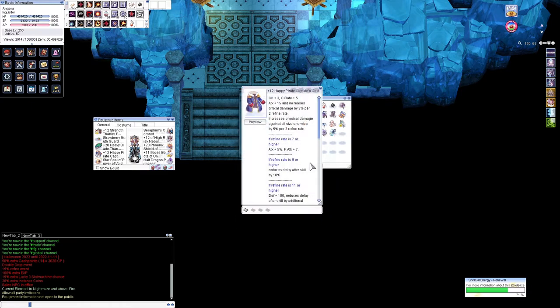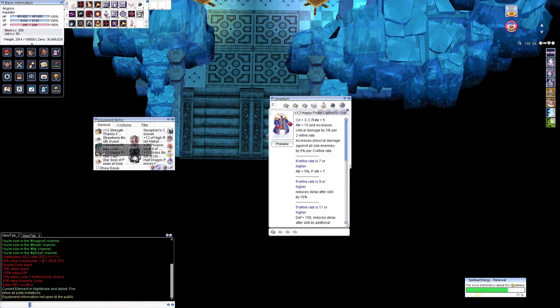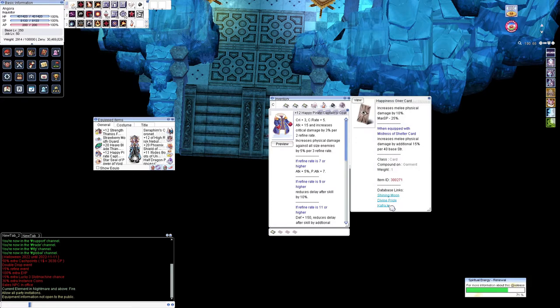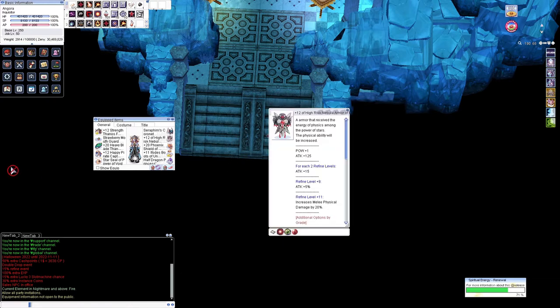For garment, the best in slot is Pirate Captain's Code for Niflheim. It has a lot of attack, crit damage, crit rate, and all that. If you happen to have the Drake MVP card, it also adds a lot of damage and crit rate. You can get it from Water Garden. If you can't afford the Captain's Code, just use a Temporal Mento — Strength or Agility, don't need to upgrade too far. You can get the Mento from Old Glastheim. For cards, you want a Happiness Giver — best in slot, gives 10% attack, but combos with Mistress of Shelter to give 15% attack per 40 base Strength.